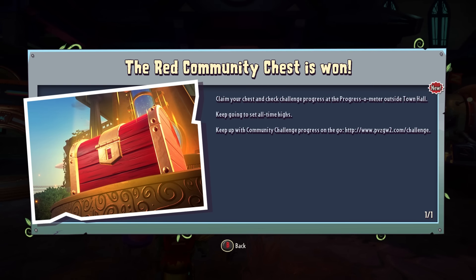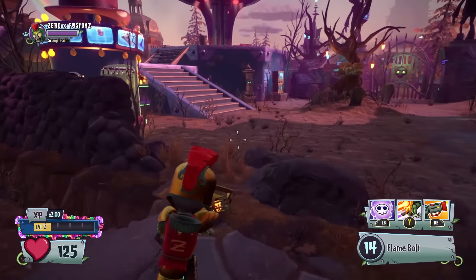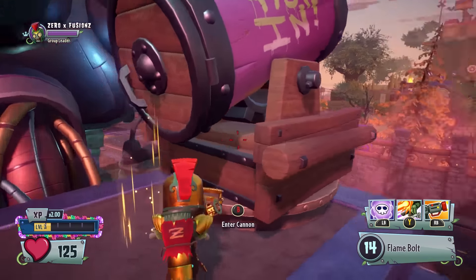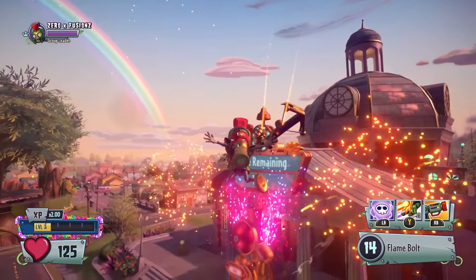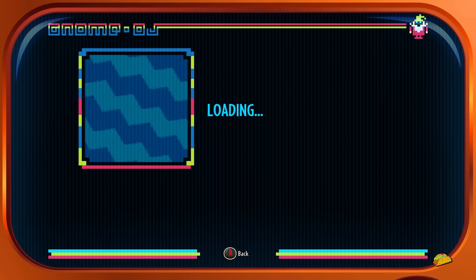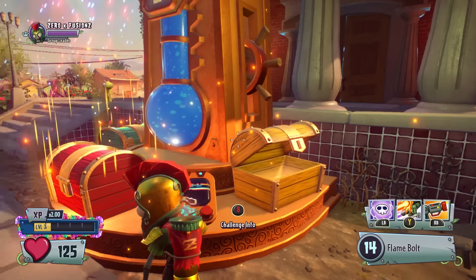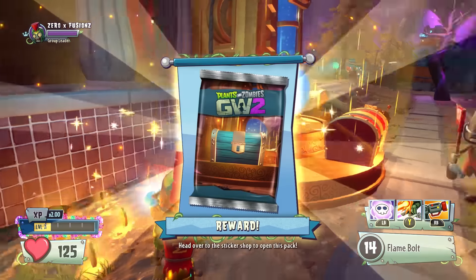Welcome to another Garden Warfare 2 video. As you can see on screen right now, we have completed the community challenge and unlocked the red community chest. I wouldn't usually make a video like this, but I've had reports that from the chest you're actually getting a legendary customization or item rather than a special, which is very interesting. If you look at the challenge information, it does say you should get a special from the red chest, but a lot of people have been saying they've had a legendary item.